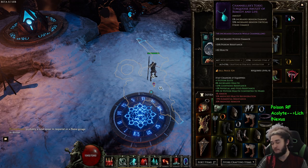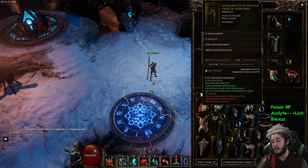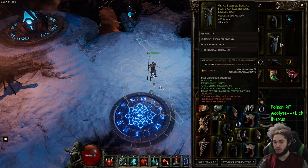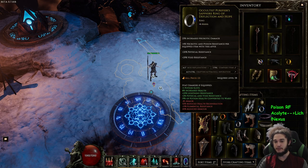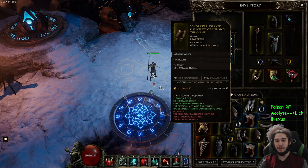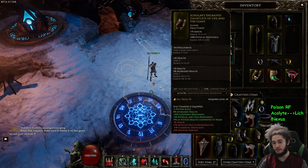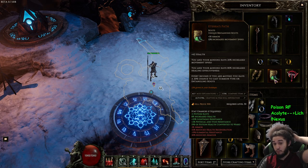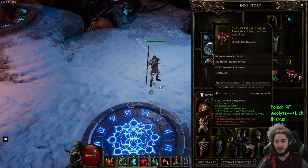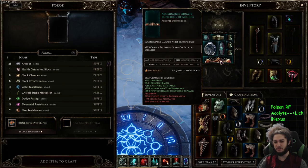On my amulet I have damage when channeling and damage over time. The helmet is intelligence — intelligence is a very strong stat for this build. Chest piece has 11 vitality, some life regen, and good fire and physical resist. On both rings it's pretty much just resists — health is very important. These gloves I just recently crafted: eight intelligence and a decent health roll. I also found these really cool boots that give 80% increased healing effect, which is really good for my build.